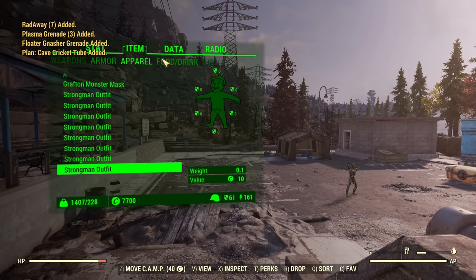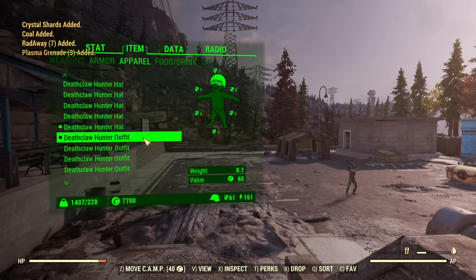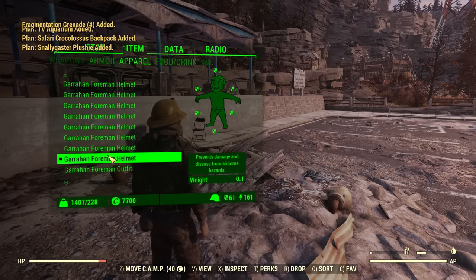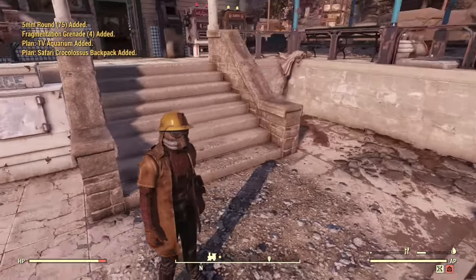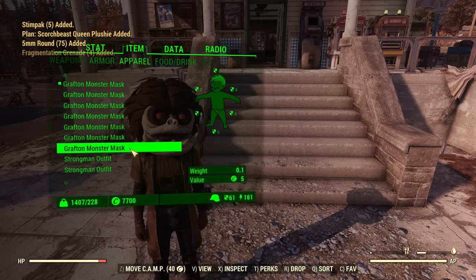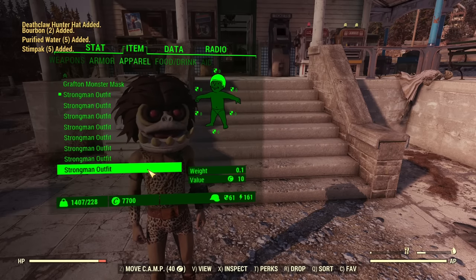There is no armor. Under apparel you have the Deathclaw Hunter outfit and hat — here is how it looks. Next, Garahan Foreman helmet and outfit — and there is how it looks. After that we have the Grafton Monster mask, this is a beautiful huge mask, it's actually quite cool. Then there is a strongman outfit — you can be a strongman in Fallout 76. And that is it from the apparel.